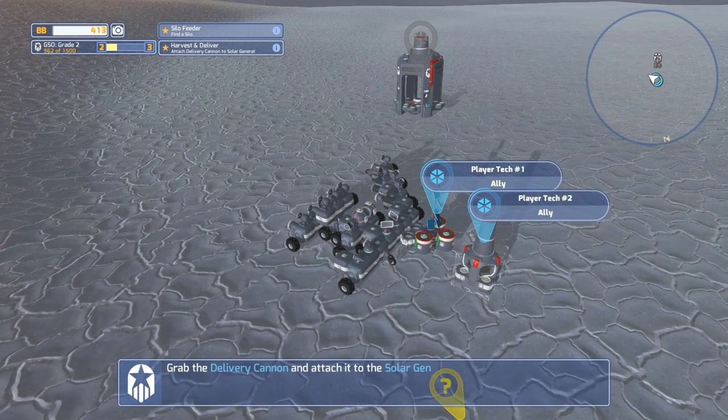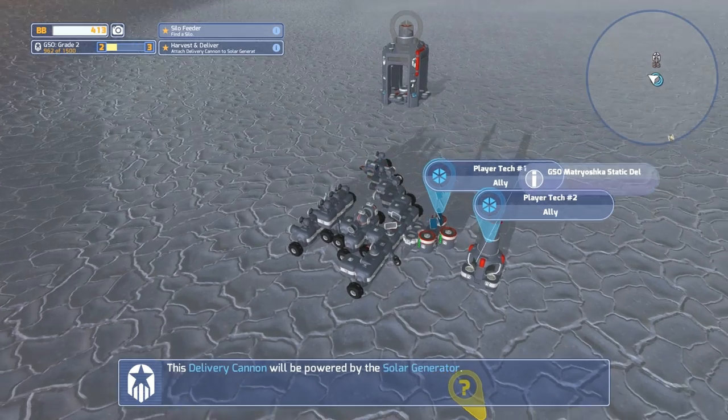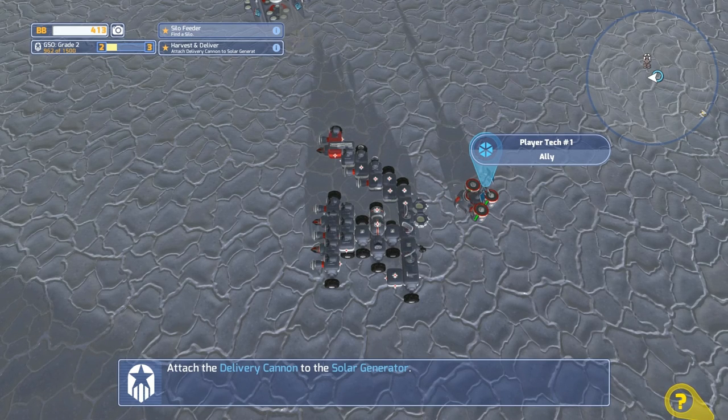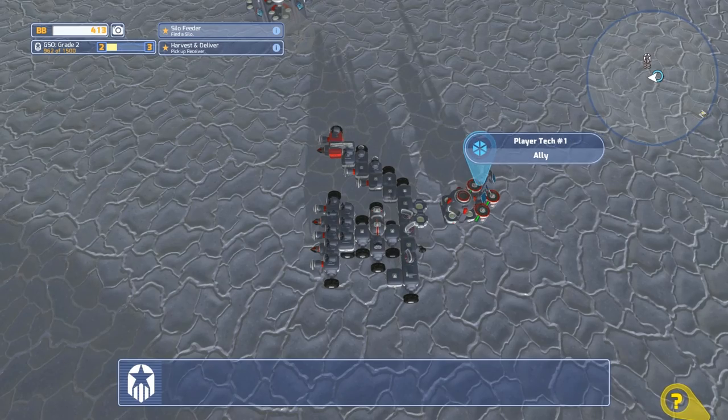Grab the delivery cannon and attach it to a solar generator. Okay, well, we can do that. Let's move forward a little bit and put that on there. Let's attach it — if it will. There you go. Now it's attached. Now it has power, guys.